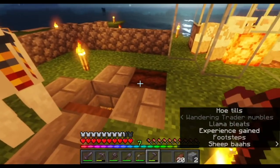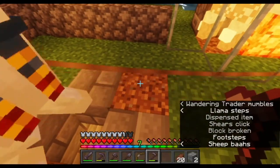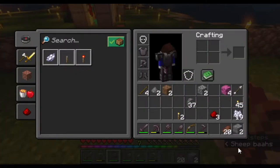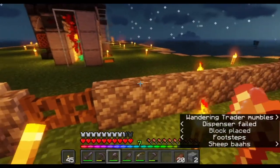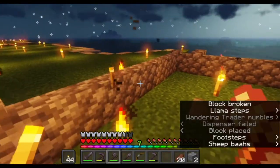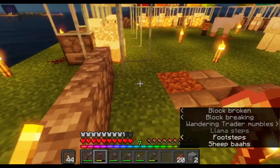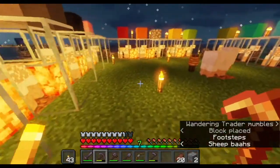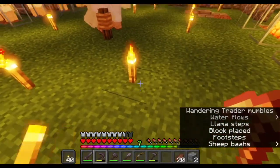We have a trader in here, so we need a building around here — not farmland. I need to probably make it daytime and put a few more torches around here, up on the walls. Anyway, we're gonna build a building around this — let me get a few more torches down.